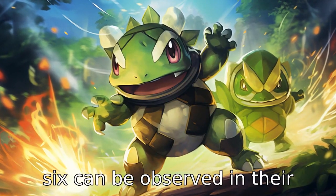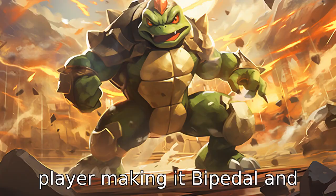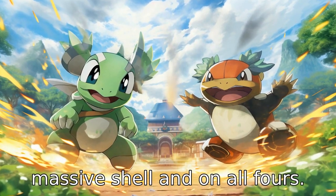Difference six can be observed in their physical design. Cinderace is based on a rabbit and a football player, making it bipedal and anthropomorphic, whereas Turtwig is based on a turtle, having a massive shell and walking on all fours.